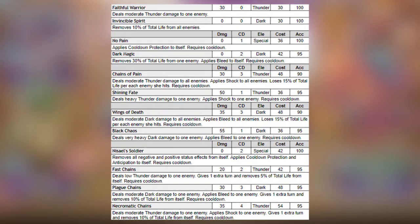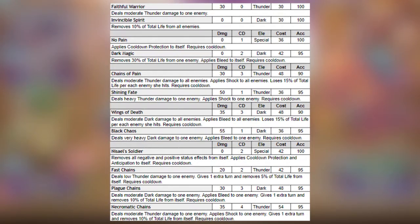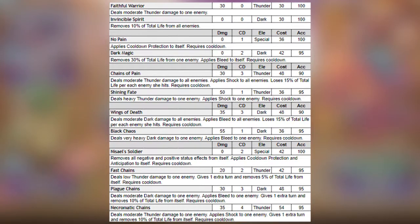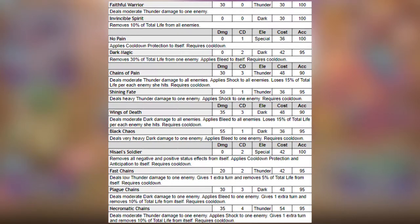Moves that I would use would be: Faithful Warrior, which deals moderate thunderous damage to one enemy. Second move, Shining Fate, deals heavy thunderous damage to one enemy and applies shock to one enemy. Third move, Black Chaos, deals very heavy dark damage to one enemy and applies Bleed to one enemy.